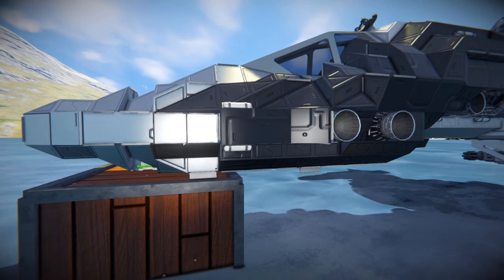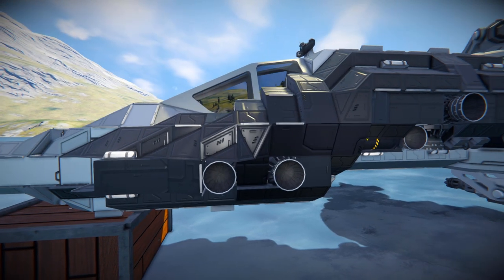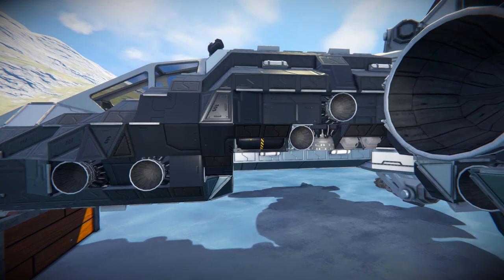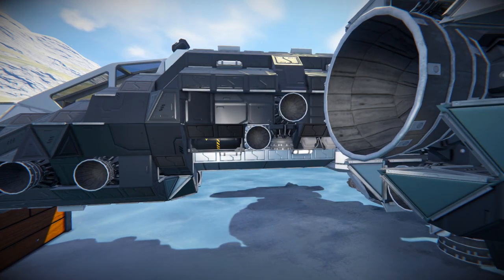Moving across we can see even more small hydrogen thrusters and some more lovely blockwork. Continuing along the body we can see some more hydrogen tanks — the brand new hydrogen tanks from the recent Frostbite update. Good campaign by the way if you haven't tried it yet. It's difficult but not impossible; a lot of the guns have been toned down, so just make sure you're prepared with full ammunition.